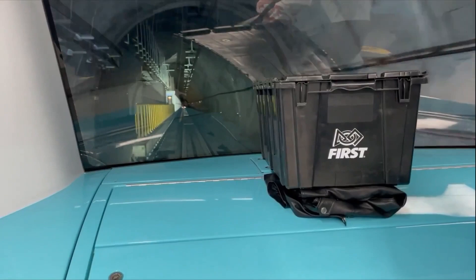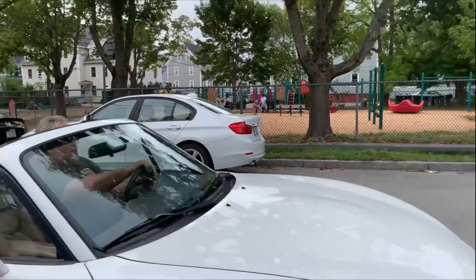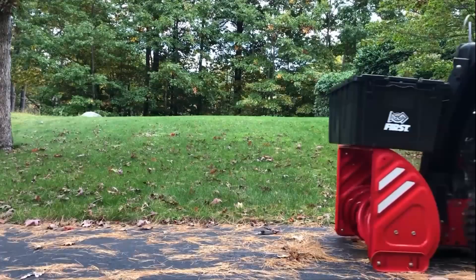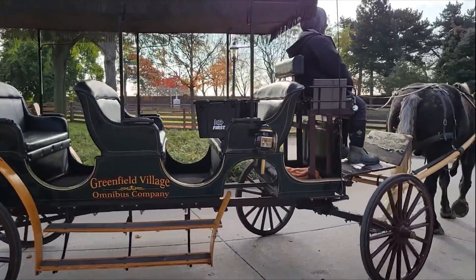Next up, we have the kids' train and then a plane that it gets on — we'll talk about the plane later too. On here, a convertible — not a Ford, by the way, come on FIRST. Not digging on Mazdas or Miatas, but maybe make it a Ford. Next up, we have a snowblower, motorcycle delivering. But here's an interesting one: the Greenfield Village Omnibus Company horse-drawn carriage. Greenfield Village is actually the Henry Ford Museum in Dearborn, Michigan. Nice drop for Ford there — a cool little Easter egg if you took the time to look that up.